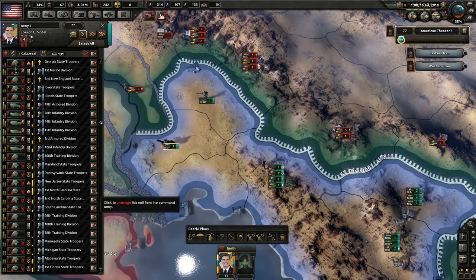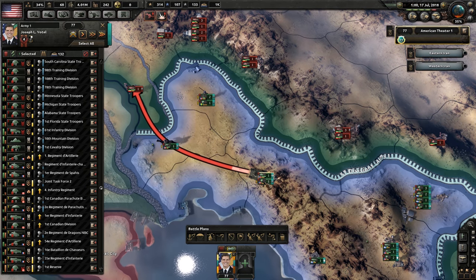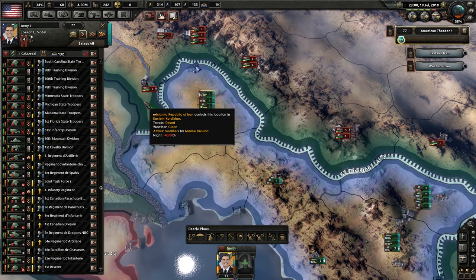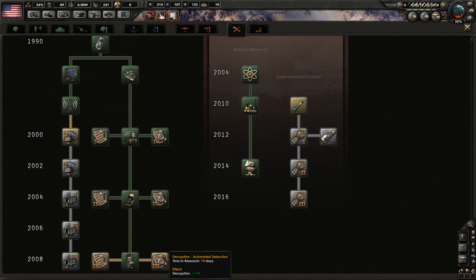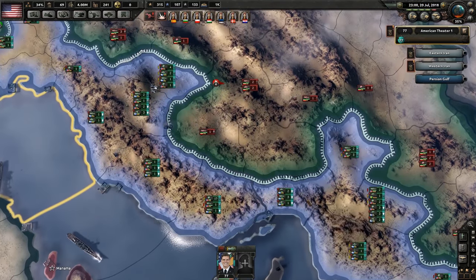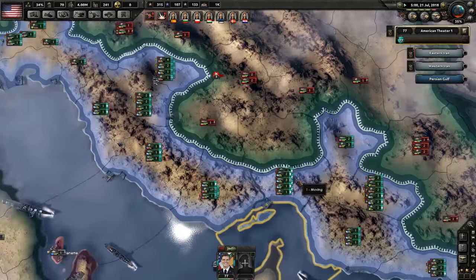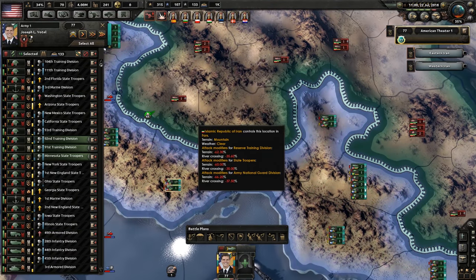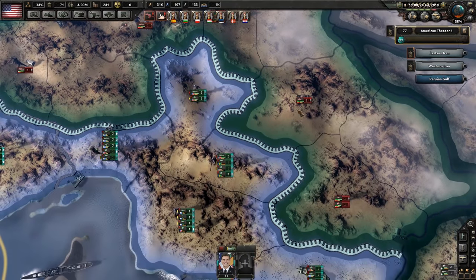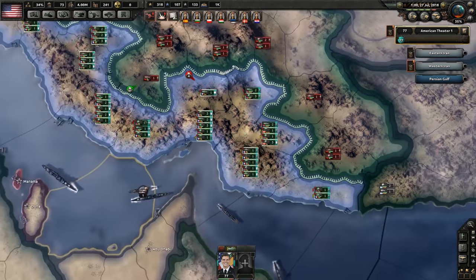Why do we even have cavalry? I'm not even sure why this is a thing. We'll get a tank to come up here. Grab the next one - decryption. They're allowing us to basically have this one, fair enough. They want to just let us have some ground - I'm down for that. Improved anti-air weapons, lovely.